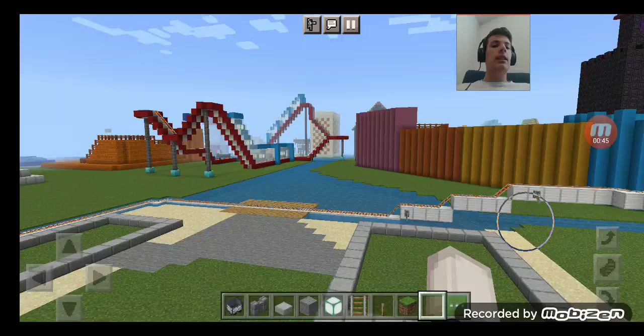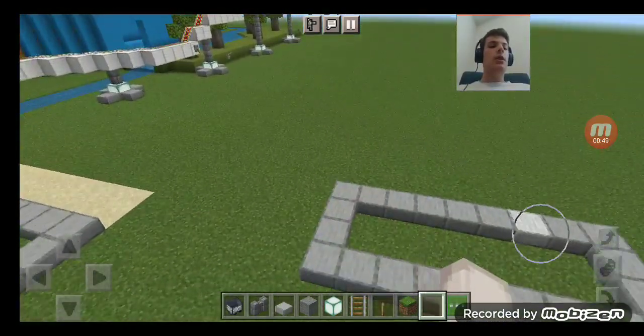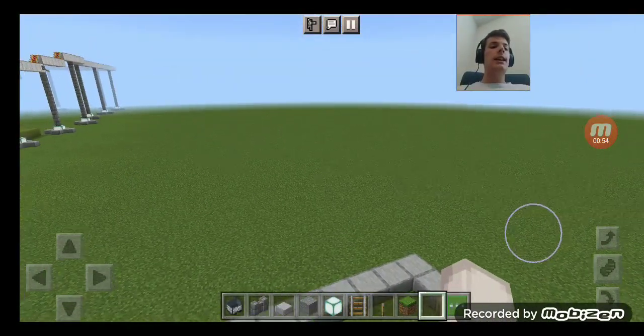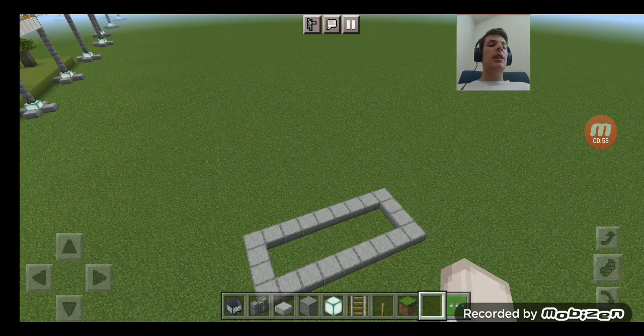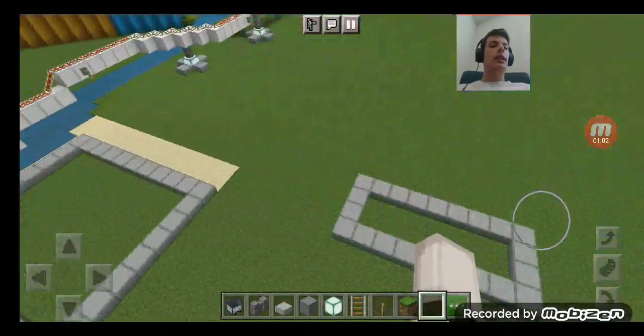I'm also adding another coaster here called June Plaza Mine. It will be kind of like Lost Island Mine but a little bit different, since we're going to do the mine, the inside, and also the Mauna Loa design, in which I'll be adding a volcano on top — kind of like the one on Lost Island Mine.